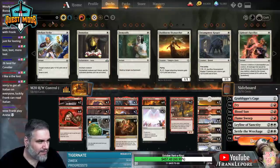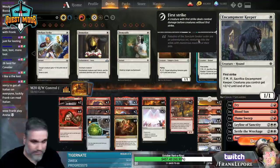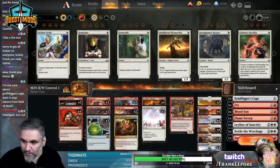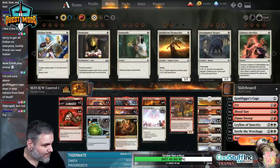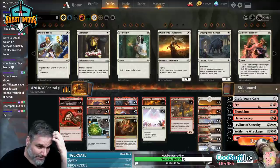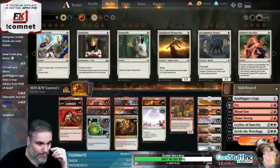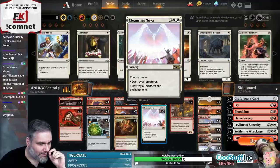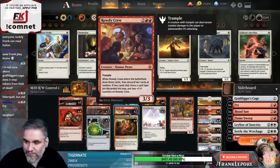But what can we use to get rid of Planeswalkers in the format? There's burn spells, right? Like Lava Coil? Fry - does Fry go to Planeswalkers too? It does. It's got to be white or blue, but most of the ones we care about are white or blue. We also have 3 Cleansing, though, so we have a bunch of ways to deal with it.